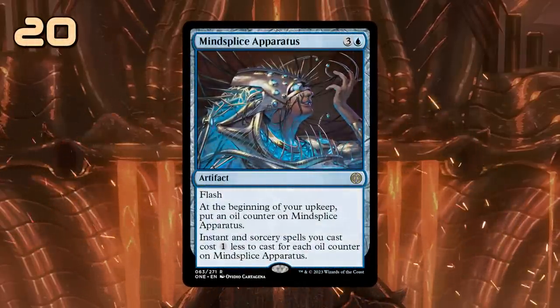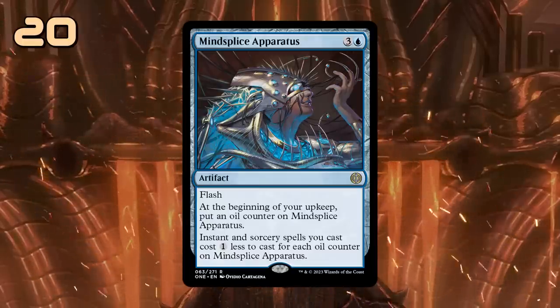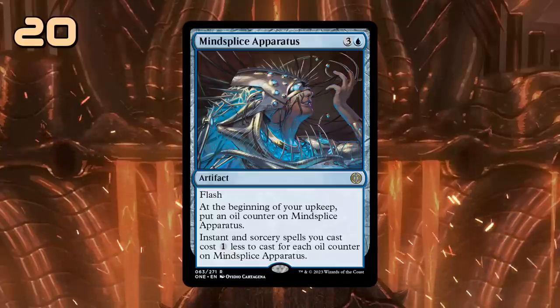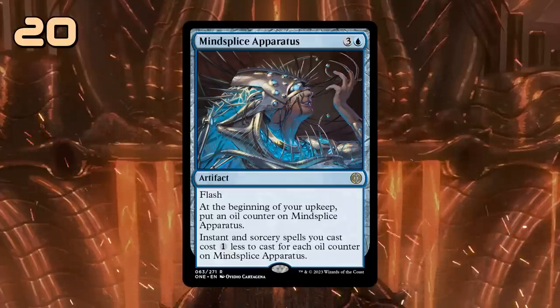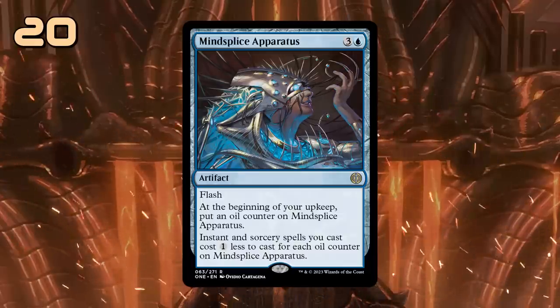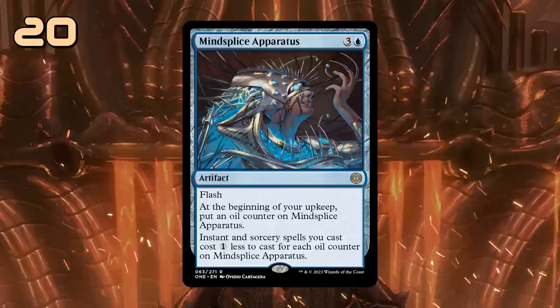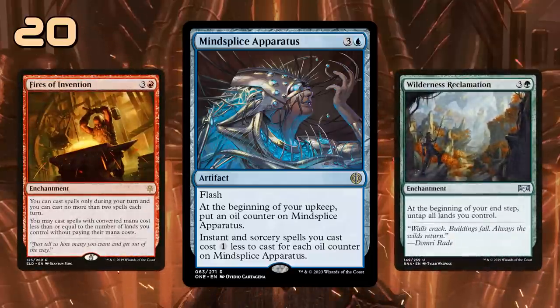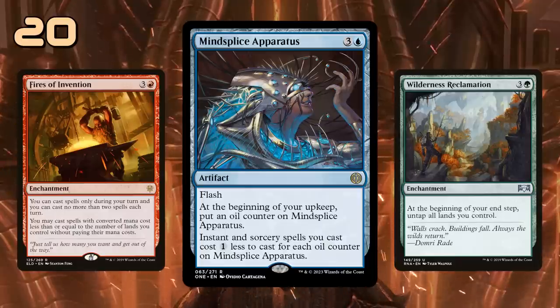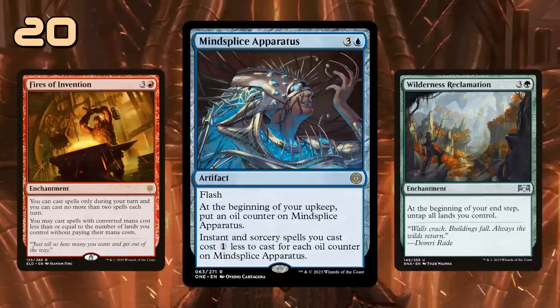Mindsplice Apparatus is a 4-mana artifact with Flash, which will pick up an extra oil counter at the beginning of our upkeep, and then instant and sorcery spells we cast get a 1-mana discount for each oil counter on the Apparatus. So while we have to take a turn off to deploy it, it will quickly make up for it by discounting all our spells. It reminds me of cards like Fires of Invention and Wilderness Reclamation — an engine card that will overwhelm the opponent with mana advantage over time. Having Flash also means it will work well both with and against counterspells, as we don't need to tap out to cast it.